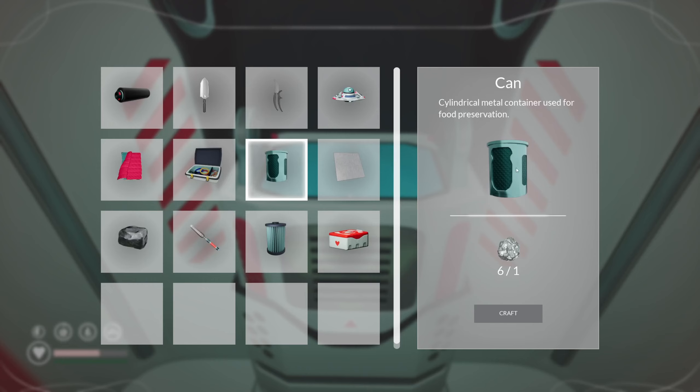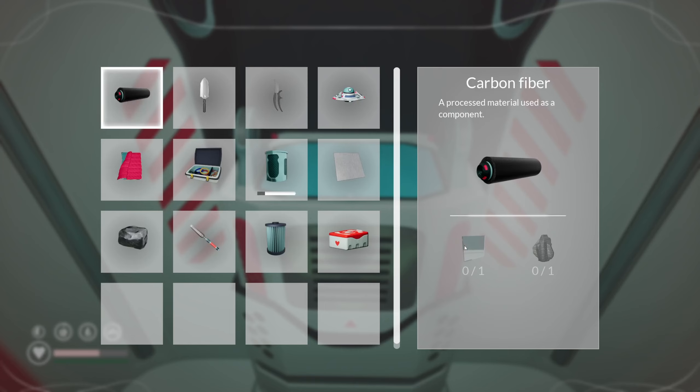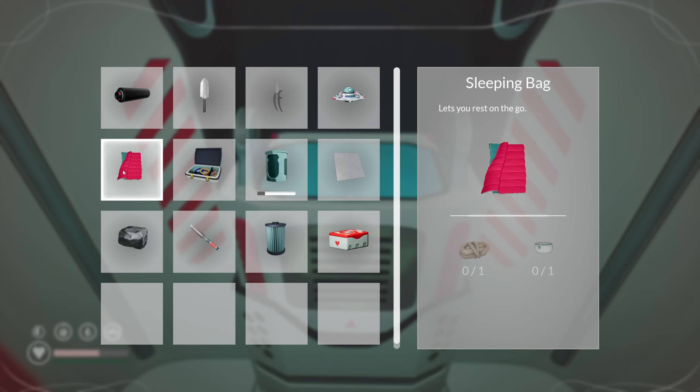We can't craft nothing. A can — useful for food preservation. So obviously the more things we find, I think the more blueprints actually arrive. So that's glass and then graphite — fantastic.